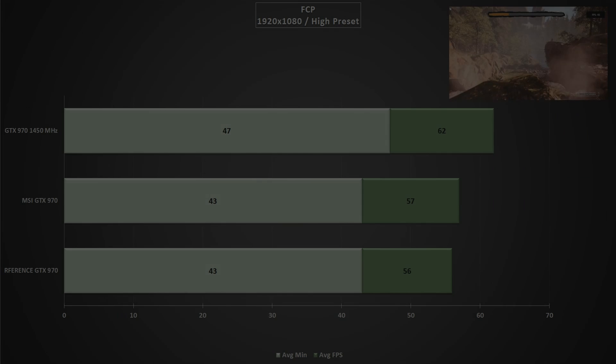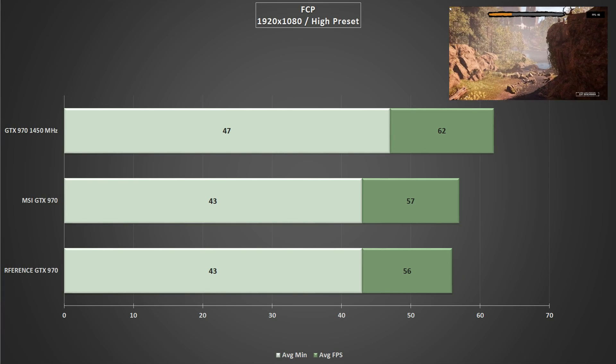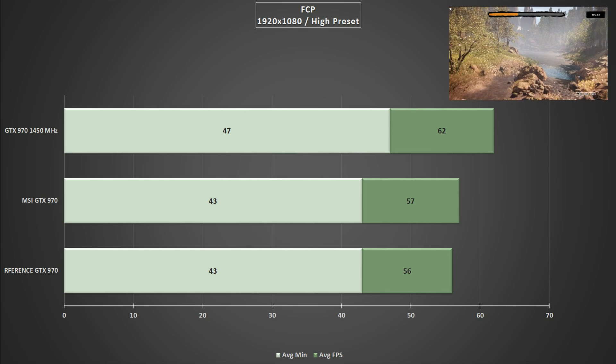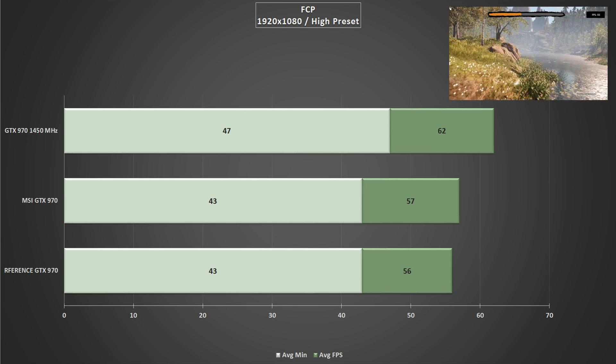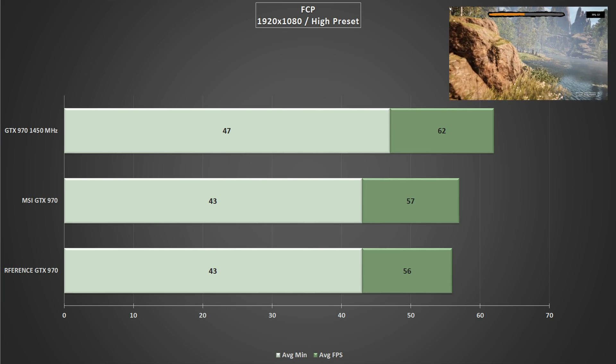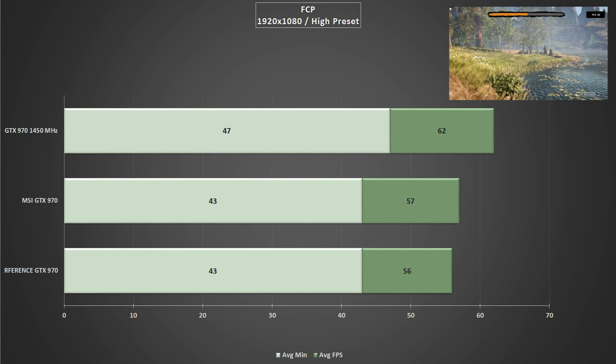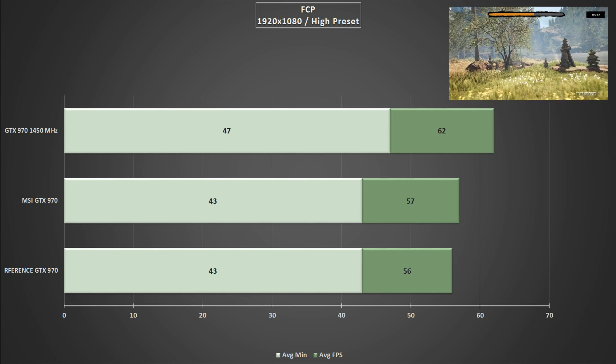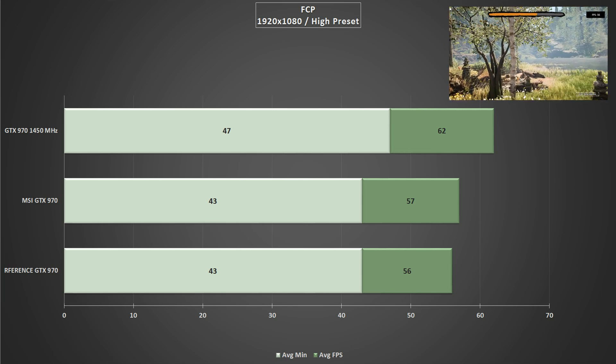Moving on to Far Cry Primal, we've finally managed to get an average frame rate above 60 FPS with 62. The average minimums also increased by 4 FPS over the stock clocked MSI GTX 970, averaging out at 47. A really good showing for what has proven to be a pretty intensive benchmark over the last few weeks.